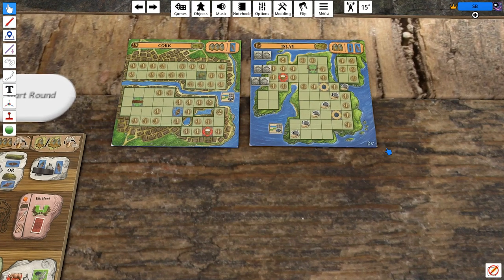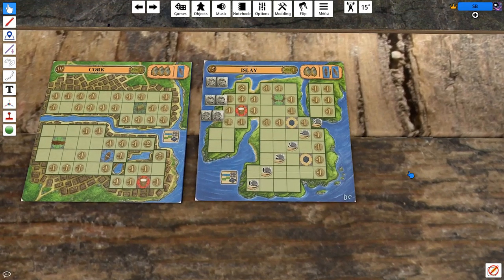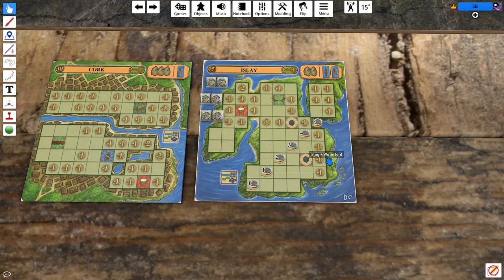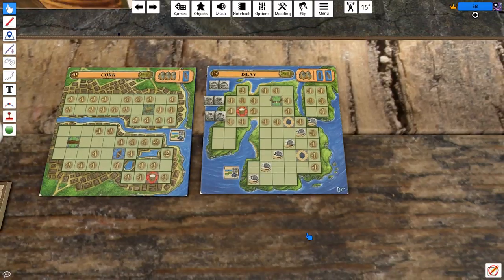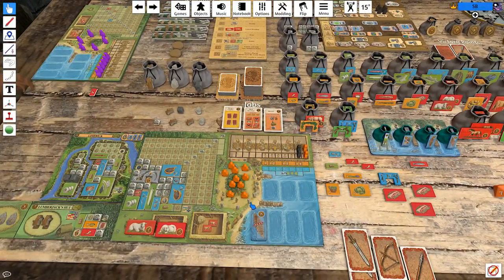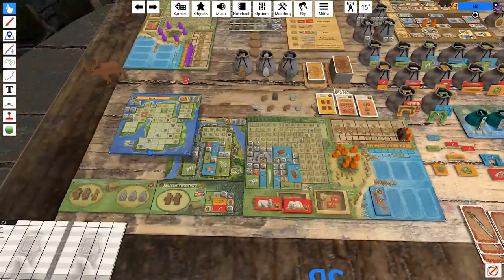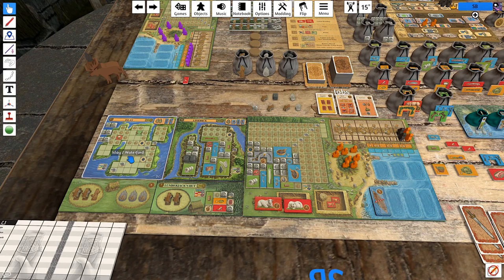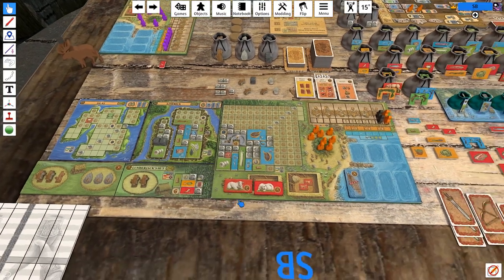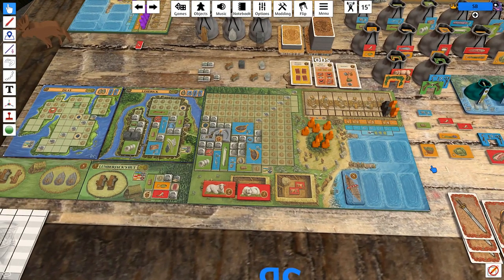Let's commit two guys to Islay. We're not quite done with Limerick but we can close it up pretty easily. Let's grab ourselves a second island that has plenty of money on it. We gotta try to fill this up while also continuing to expand over here. Fortunately the tools are pretty good at this sort of thing.